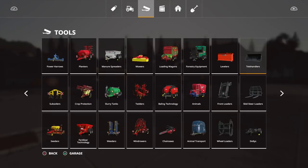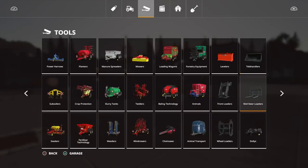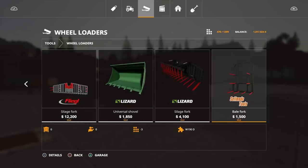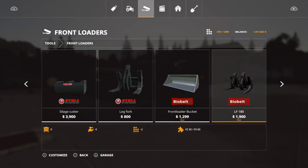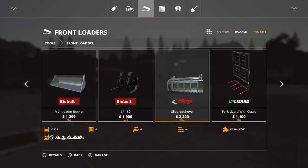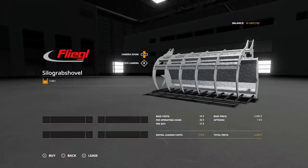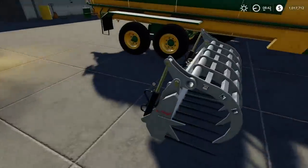Next, looking for the Fliegel silo grab shovel. Under wheel loaders, silage fork, bale fork section — found it. It's 2,200, four slots, can hold 1,140. You can't change the color on it, but it looks solid.